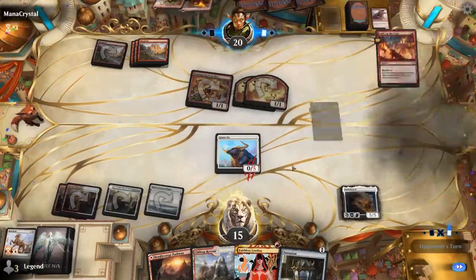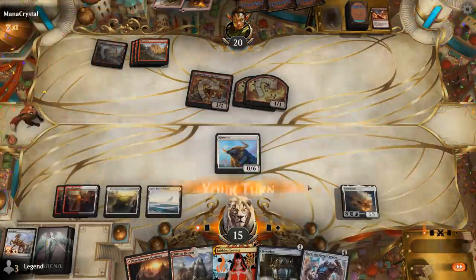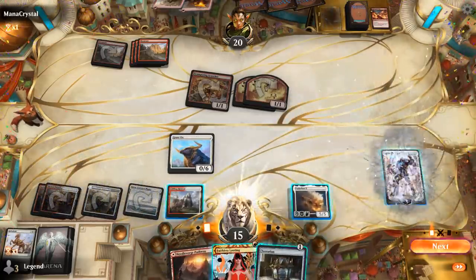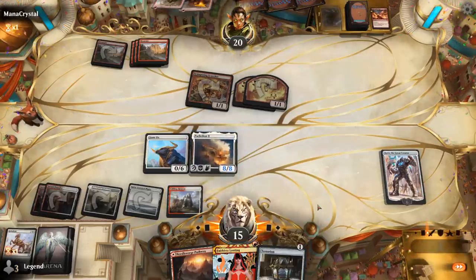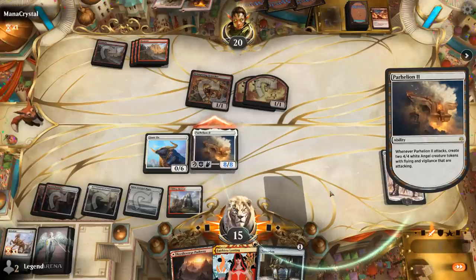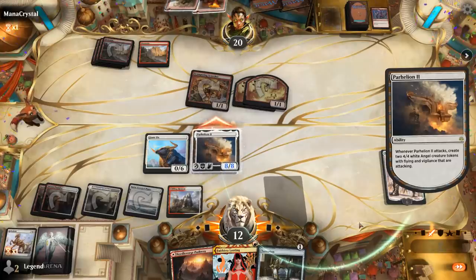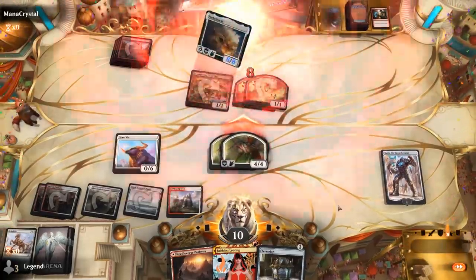Time for Refurbish. Giant Ox can crew next turn and that should close out the game in two attacks. We could have also crewed Parhealion on defense but don't want to expose it to sorcery-speed burn spells. Light Up the Stage for one mana finds Scorch Spitter — so this must be a Cavalcade of Calamity deck. Karn can also crew Parhealion which adds even more power, so let's go for it with a Giant Ox on defense. Attack, attack, make angels, and we can still play a Terrarion. A Lightning Strike face — it's possible they had five points of burn to kill Parhealion, but Karn turns it into an 8/8, so Parhealion was saved and our opponent was defeated.